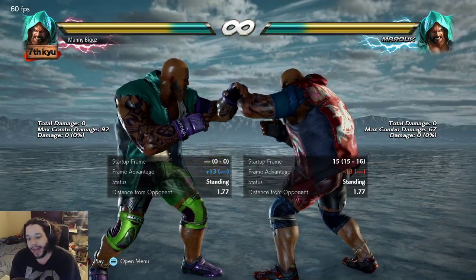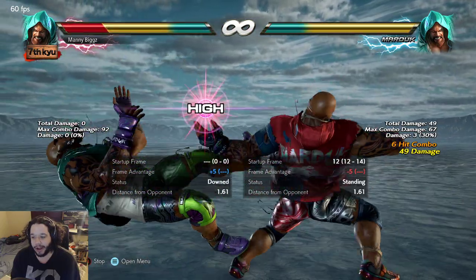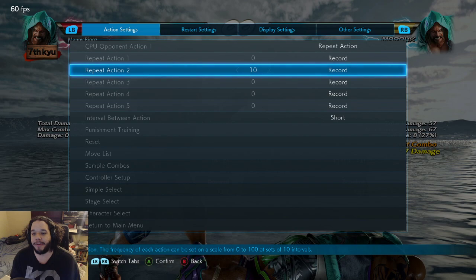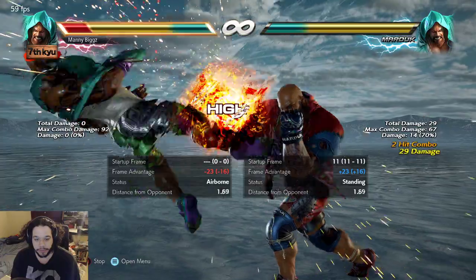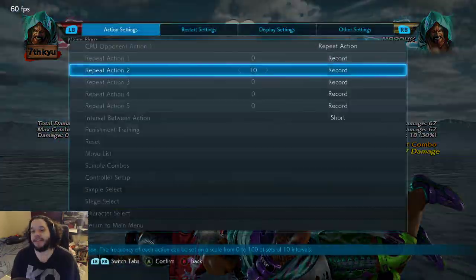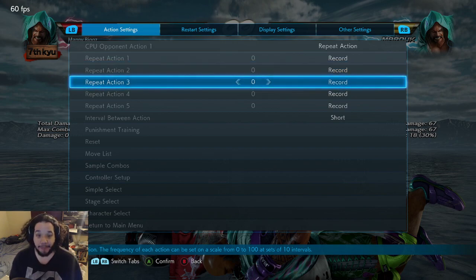Let me give you an example of a juggle off of df1 that you could go into the air grab off of. The standard df1 route gets us 57 damage. For comparison, we get 67 with the VTS cancelled to forward-forward 1+2, so we're sacrificing about 10 points — if not more if you go for the back 1-2 ender, which is much easier to drop. So you're sacrificing quite a bit of damage for this oki.